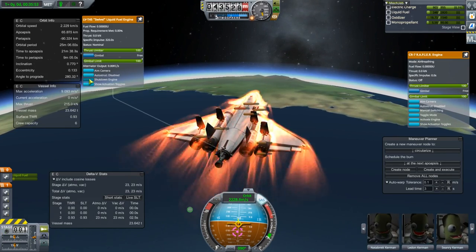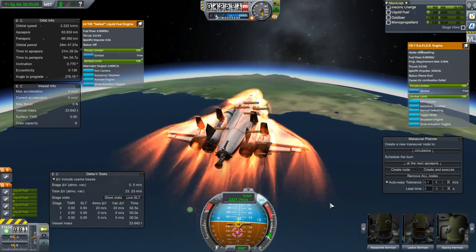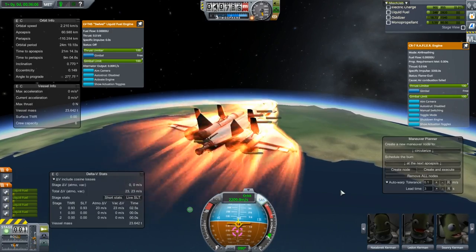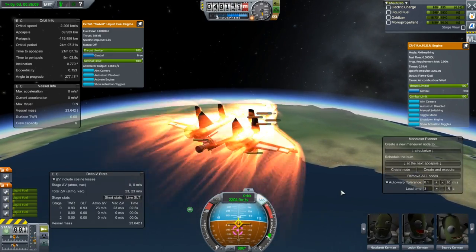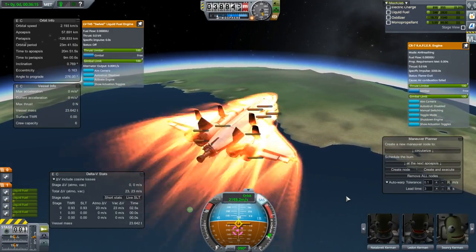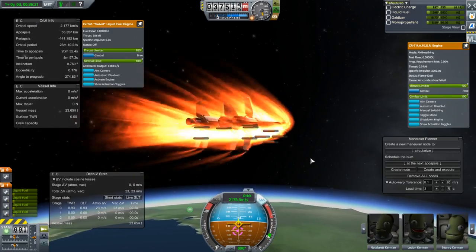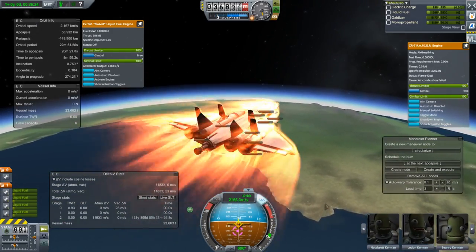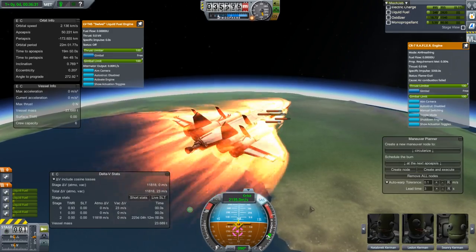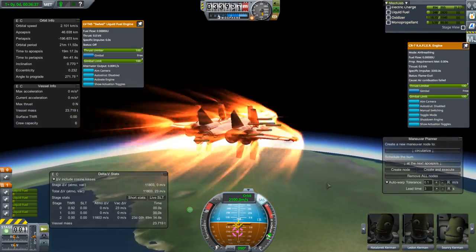One thing that's interesting here — we'll compare this with real Earth — we're doing over two kilometers per second, which is a little bit lower than Kerbin's orbital speed of about 3,500 to 3,700 m/s. Earth's orbital speed is actually 11 kilometers per second. That's the biggest difference between KSP and Earth — your reentry speed, because 11 kilometers per second is a little bit faster than three and a half.